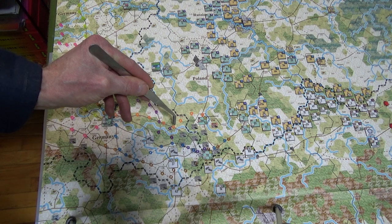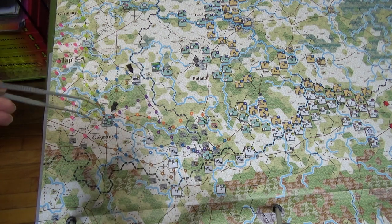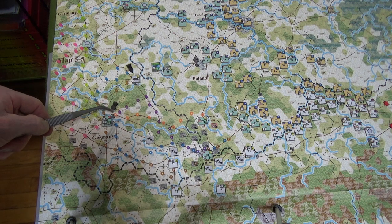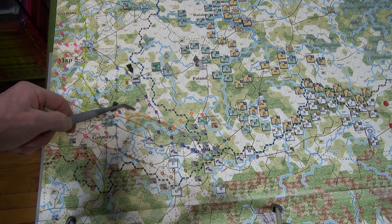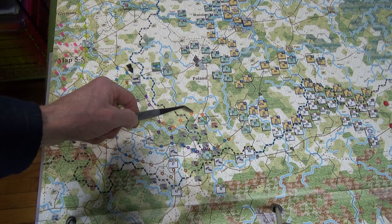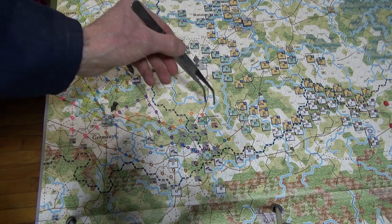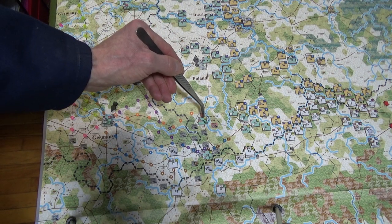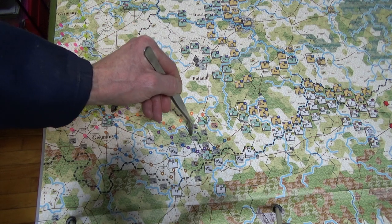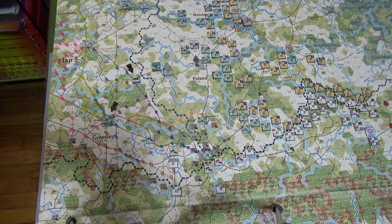Let me work through this again — one, two, three, four — there, in Cheshitava. I now have the Warsaw 9th Army HQ because remember I can't go through around here, it's past the border. Anyway, that's done.